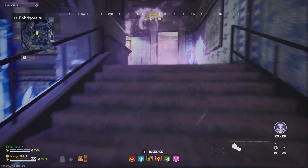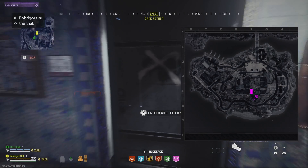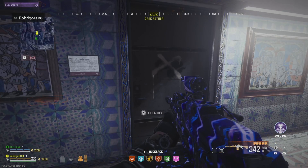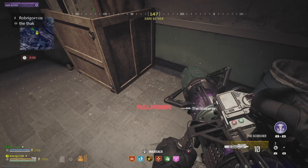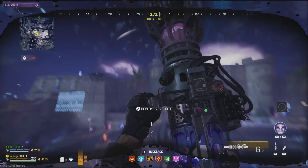Once you have the key, head to the area where you complete the outlast mission, head up the stairs, and you'll find the door. As you can see in this room, I found the scorcher weapon case. If you get the scorcher, I'd recommend equipping it immediately as it helps you get around the map a lot quicker using its secondary ability. If you find something like the ray gun weapon case, I'd recommend stowing that.